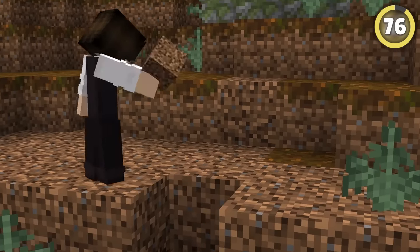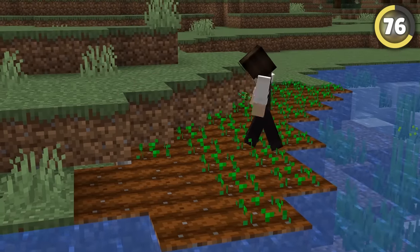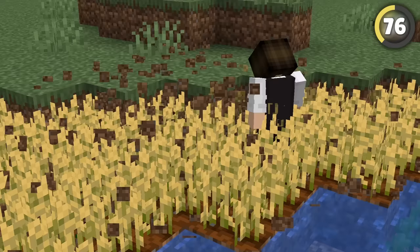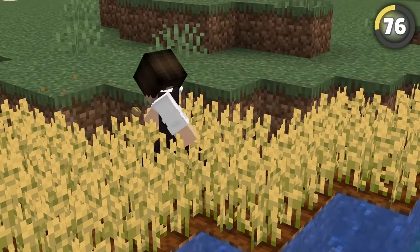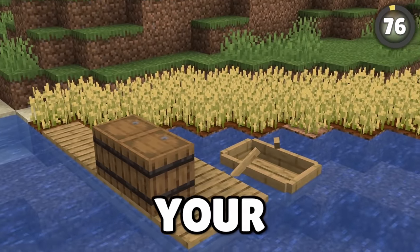The most difficult part of creating a secret base is trying to hide the entrance. Build a regular wheat or potato farm above wherever you want your base to be, then break a block behind a crop and hide a button in there. Not only is this almost impossible to see, but nobody will ever suspect this lovely little farm as the place you hide all your valuable gear.